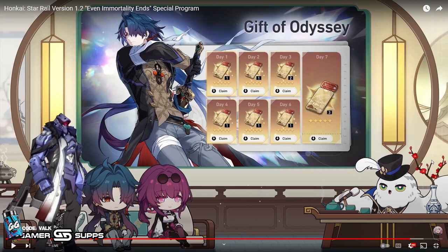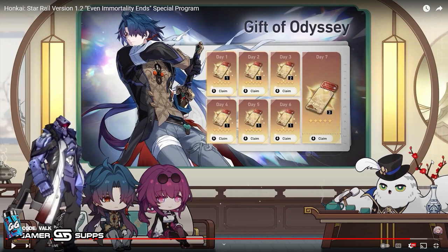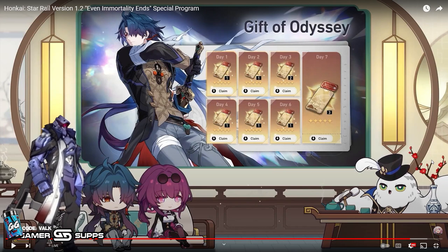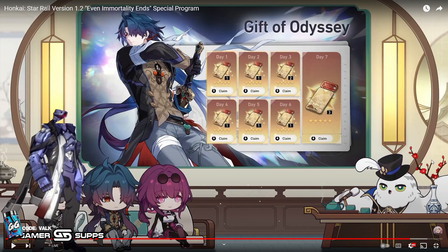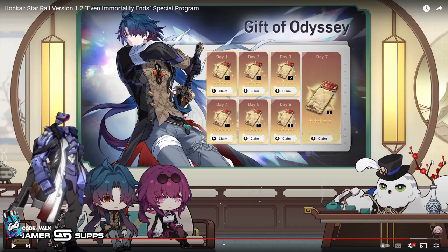Lastly, probably the most important bit of information: Gift of Odyssey makes a return for the third time, meaning this is going to happen every update. In Honkai Star Rail, we get a free ten-pull every single update — that's amazing! I should have all the codes for Jades pinned in the comments below. Overall, 1.2 looks really really sick, I'm really excited for it, and I highly recommend watching the teaser or the full live stream for yourself. It's honestly one of my favorite Hoyoverse live streams — straight to the point with lots of flashy cinematics.